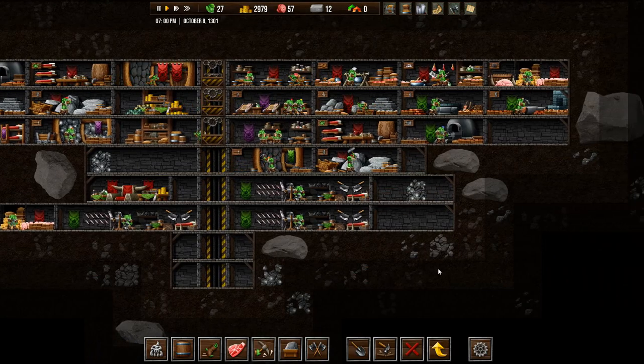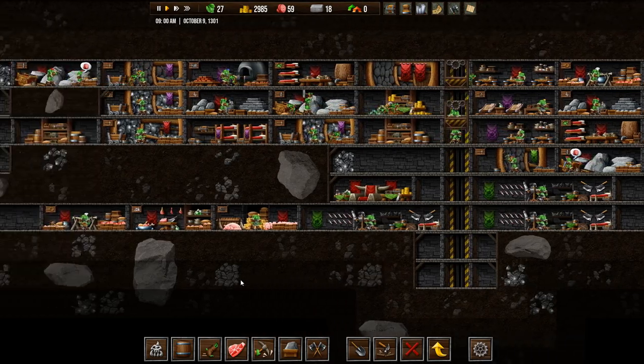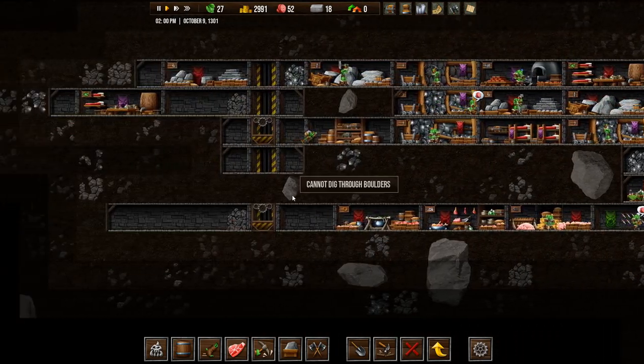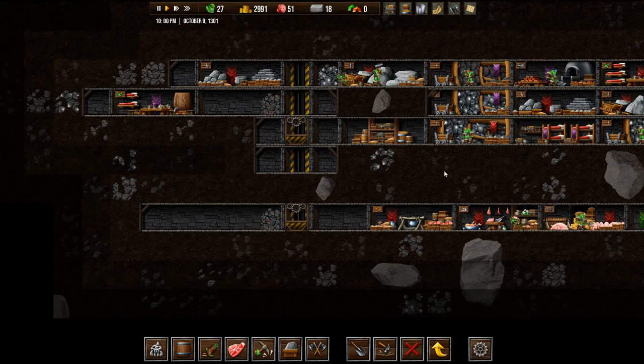Even though we have three advanced quarries and three advanced masons, they just can't keep up with our consumption of stone. Which is a little bit frustrating. So we can't really get in here and get this stone — I suppose we could, but it would be troublesome.